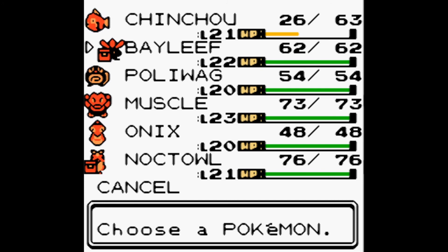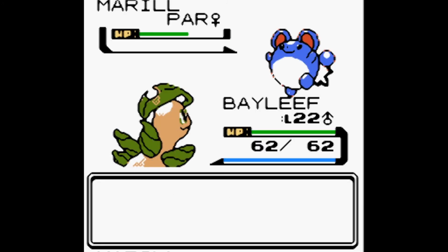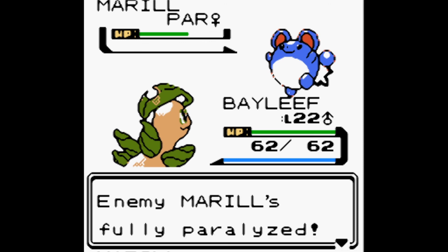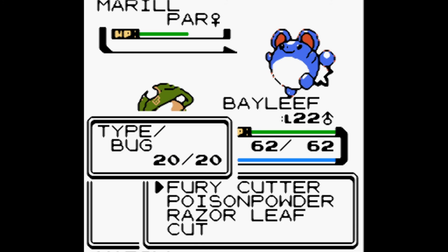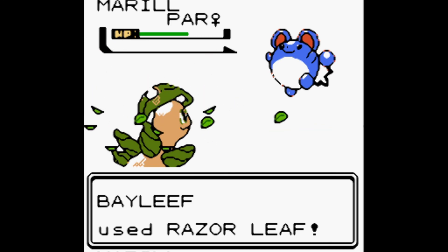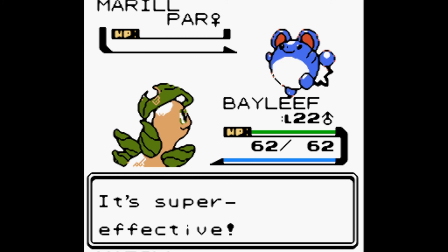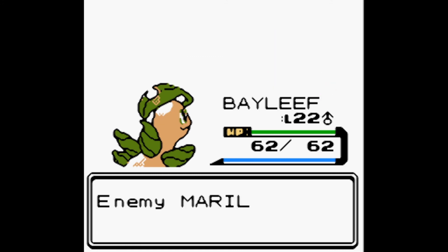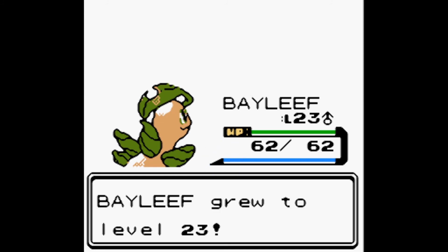We switch to Bayleef. Chinchou returns, Bayleef comes in against Marill. Marill is fully paralyzed. Joe explains that with a move like Roll Out or Fury Cutter, if it gets interrupted by being fully paralyzed the damage resets back to normal. We use Razor Leaf: Marill faints. Chinchou gains 130 XP, Bayleef gains 130 XP and grows to level 23.